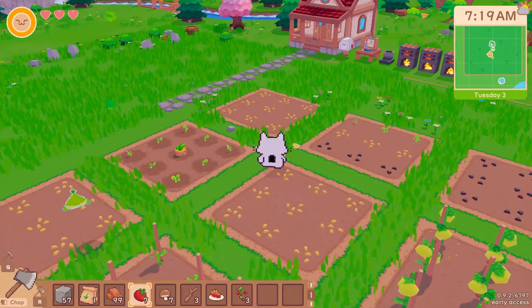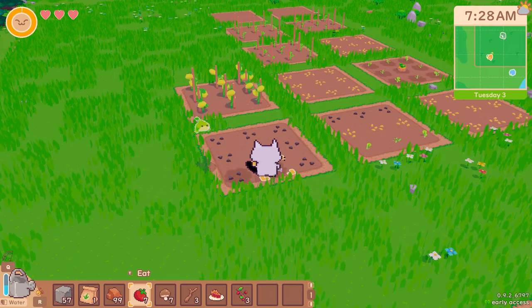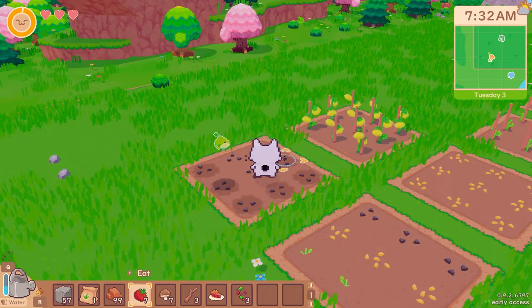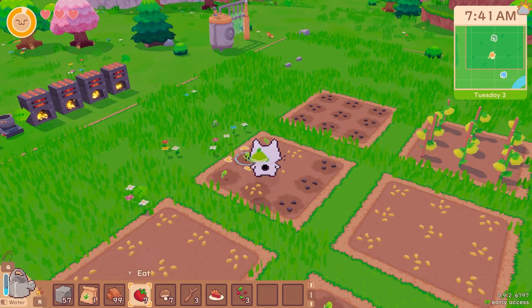I think we're growing wheat somewhere — I think these ones are wheat. Before we run off and start doing other things, there's a well, so I don't have to run halfway across the world to get my watering can filled up. I'm still thinking about sprinklers — secretly thinking about sprinklers in the back of my mind.